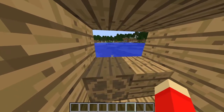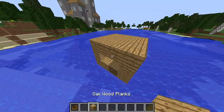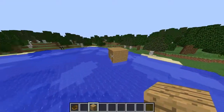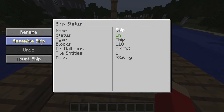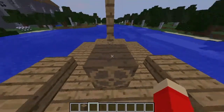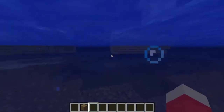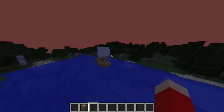This mod is really cool because you can make anything you want into a boat. You can also make it into an air balloon. But once you assemble, you cannot undo it, so make sure that you're happy with your boat and house first before you start moving around. Here we have a little sailboat that I threw together in about three minutes. Place down the helm, hit assemble ship, and this is now a boat. Mount ship — and yes, I am driving a sailboat. Make sure you don't sink your sailboat. That would be bad. So that was number 3 on our list, Archimedes Ships.